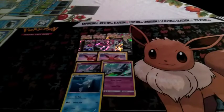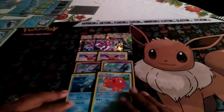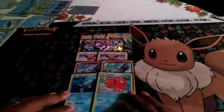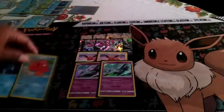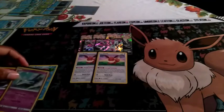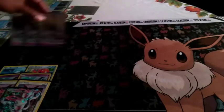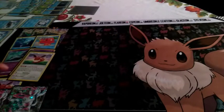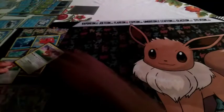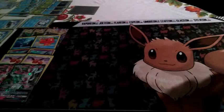We're also playing a 1-1 line of Remoraid and Octillery as our draw engine for the deck. That's pretty much all the Pokémon we're running for now. I know I need to buy an Oranguru and another Exerneas to make some upgrades, but this is what we have currently.